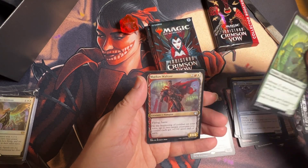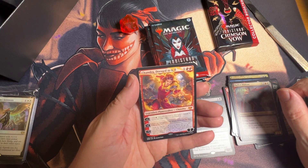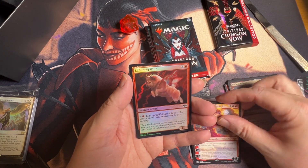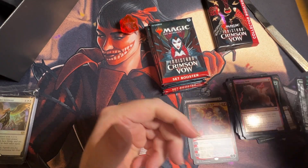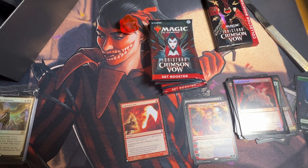And then a common, and then the rare — actually a mythic! We got a Chandra, that's cool. Then we got a common foil and then we got a token — dress to kill. I think that's worth a couple of bucks.